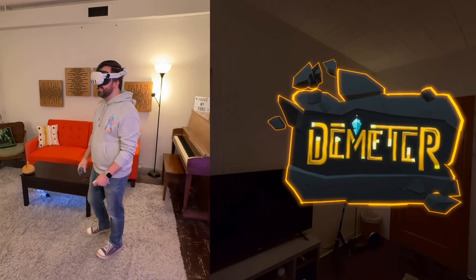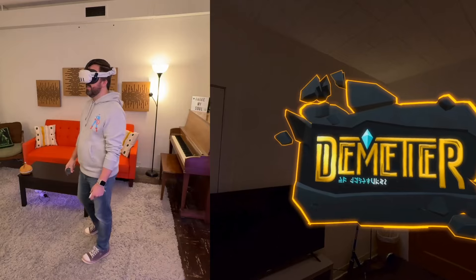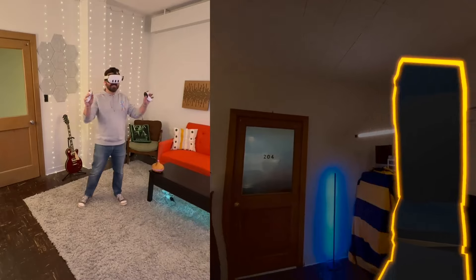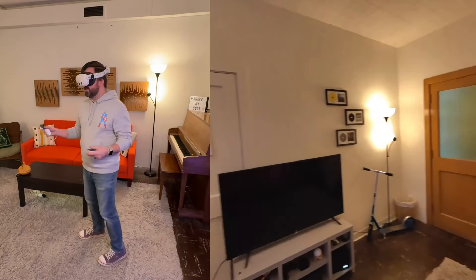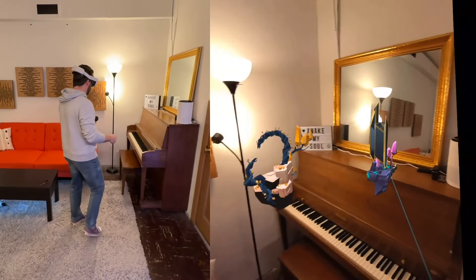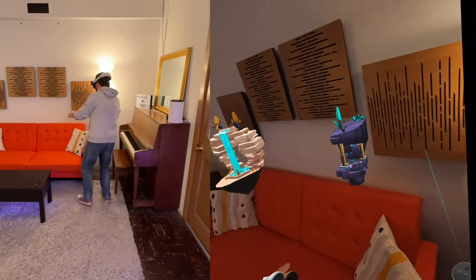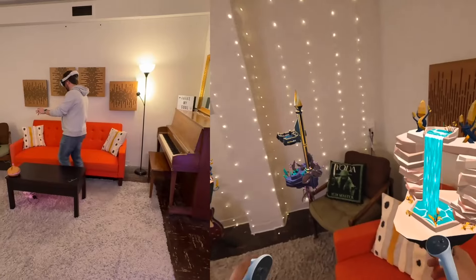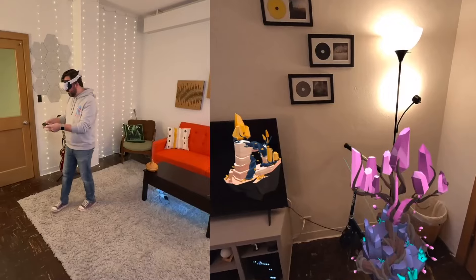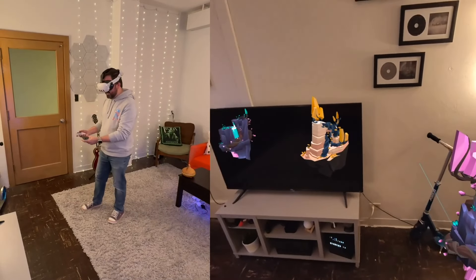Let's get into it. All right, Demeter, here we go. I love this — it's just here in my space. I like the font they chose for this game too. You can already see it; this is what's so interesting. We have these dioramas floating around in the room, and you're going to be playing the platformer across these dioramas with your character. Look at some of this art design.